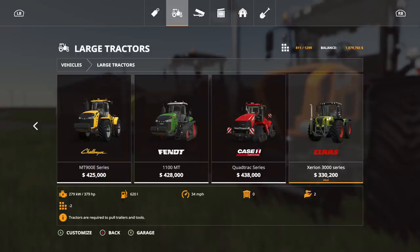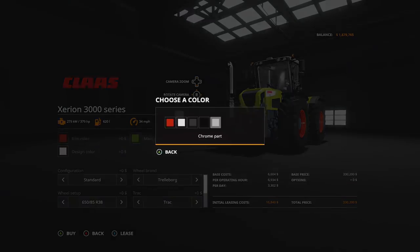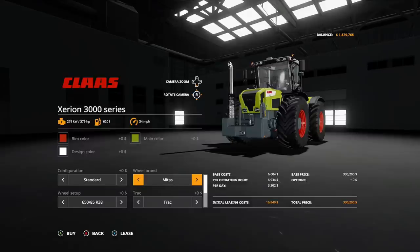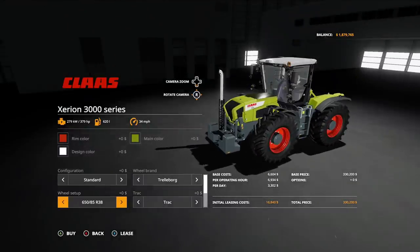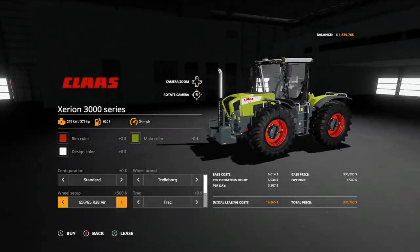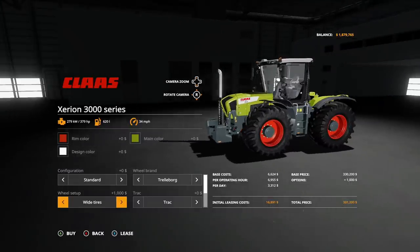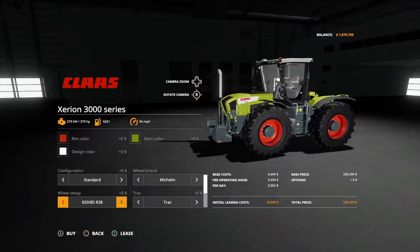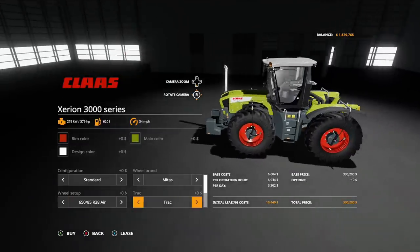Base is 379 horsepower. Rim color options: red, white, gray, black, or chrome. Design: chrome grid or black grid. Main color: green, black, white, orange, red, or blue. Configurations: standard or with weight. Tyre brands: Trelleborg, Michelin, Midas, or Nokian. Tyre sizes include 65/85 R38, 650/85 R38 air, 70/10 70 R42s, wide tires, twin wheels, narrow tires, and narrow twin wheels.